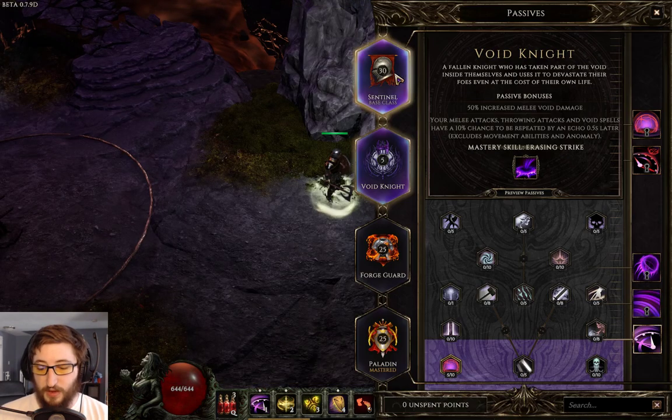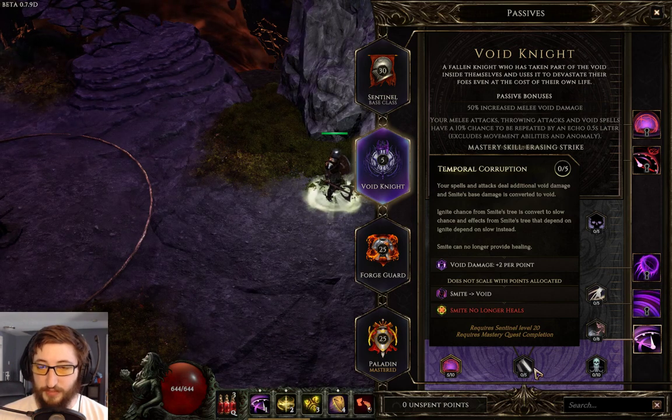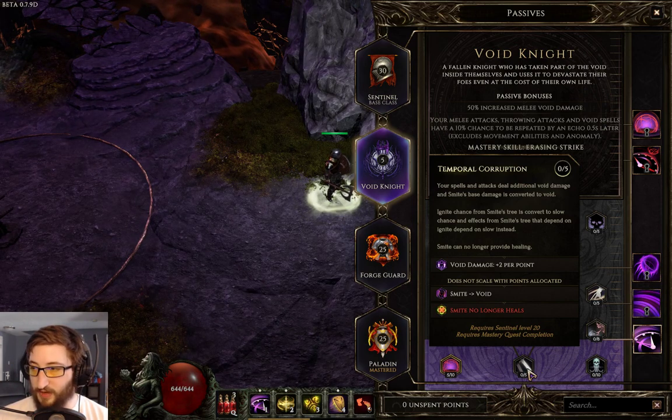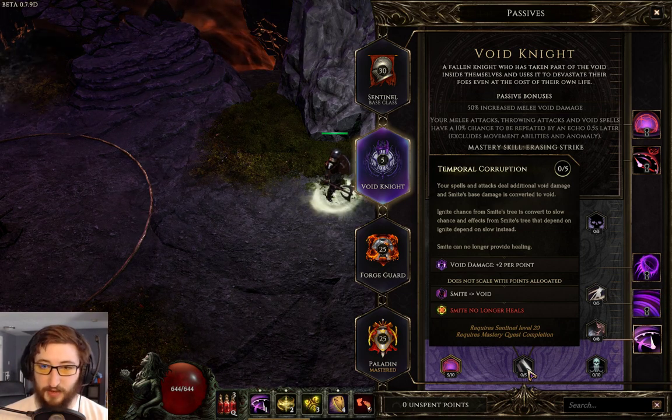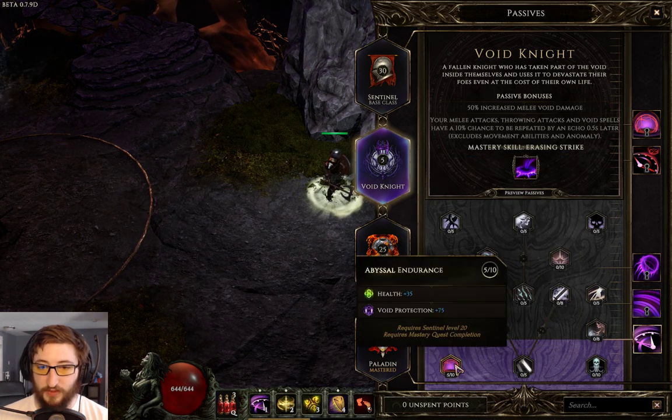Importantly, we do not take Temporal Corruption because that makes it no longer heal you. We don't care about the hit damage of Smite — we only care that it hits them and applies additional DoTs. So we don't take that node, so we get the healing off of Smite. We just want a little health and void protection.